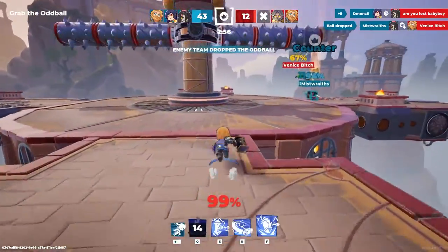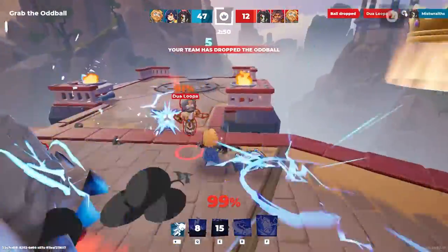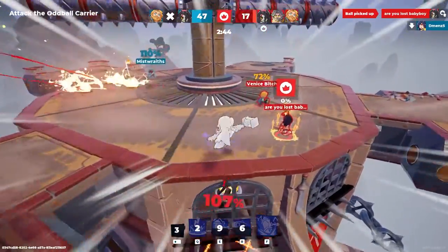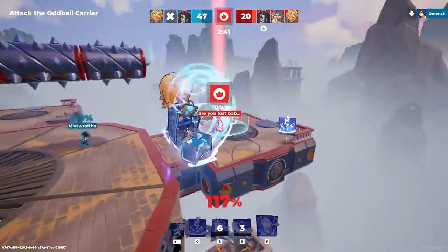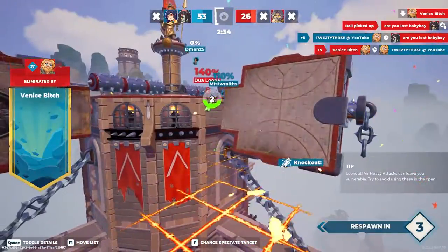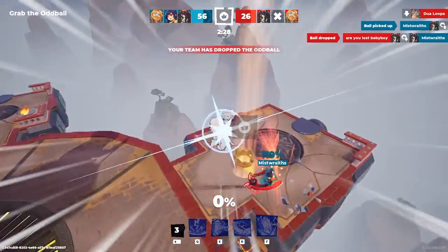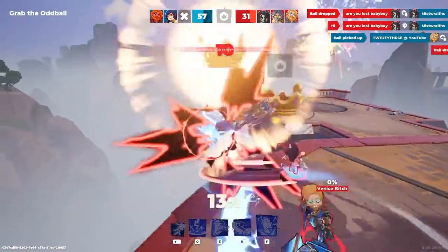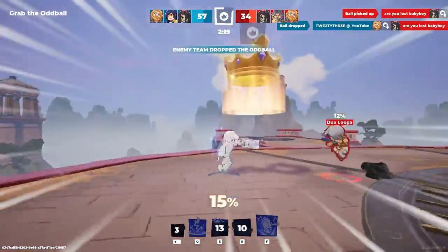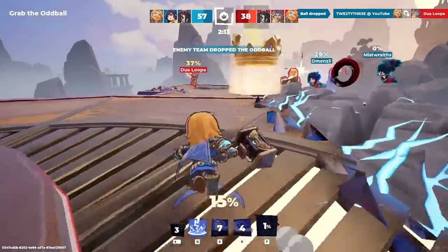That was a bit scuffed — I used my movement ability to just land on the spikes. I got my ultimate, I should probably use it soon here. Now that's a nice spin. I should have just left her stunned there. But we're in the lead at least, that's nice — that's all you can really ask for.